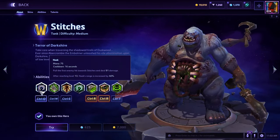Hook is an iconic MOBA ability. Every MOBA has it, and every hero that has it feels so good to play. It is a high mana cost, high cooldown, low damage, hard-to-hit, straight-line skillshot. But if you land it, it can turn the tide of a game. And that's what makes Stitches so impactful.